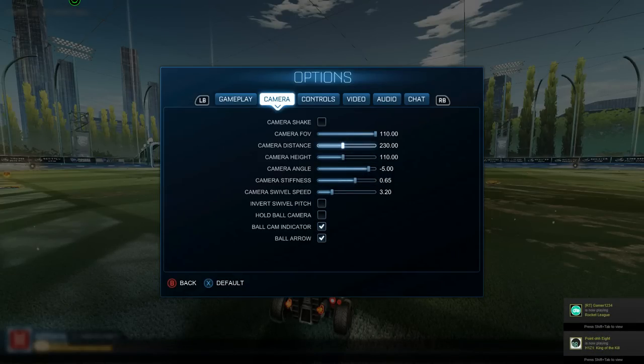Here are my camera settings — I have 110 field of view, 230 distance, 110 height, minus five angle, 0.65 stiffness, and swivel speed 320. You can use these, obviously, but I'd say try to find a camera that suits you and that you're comfortable with, because players are amazing with all sorts of camera types. I used to copy pro players' cameras all the time and eventually I just created my own because it felt more comfortable.